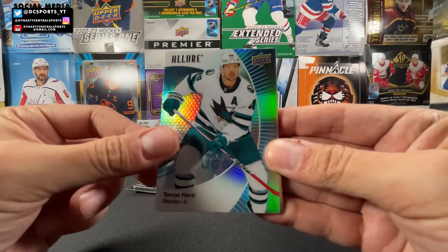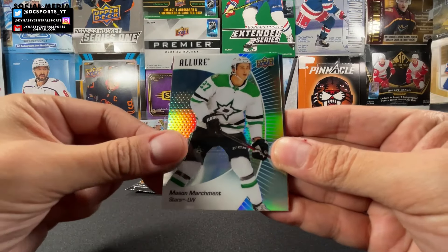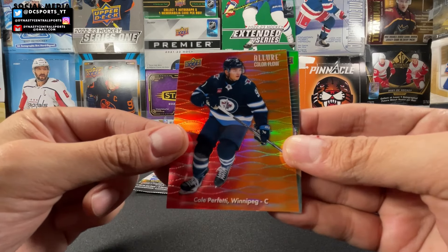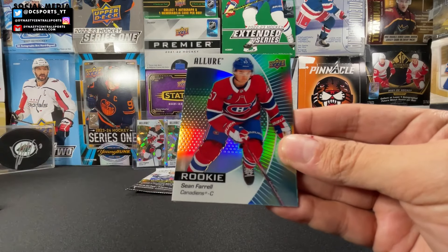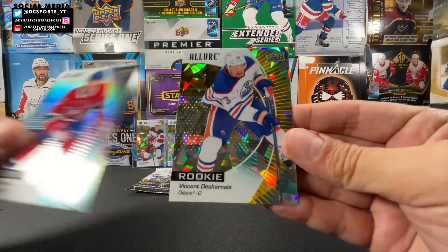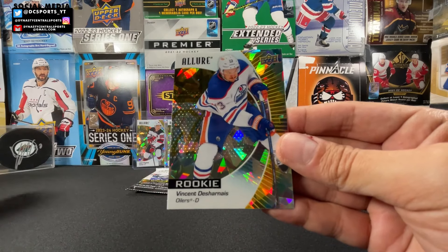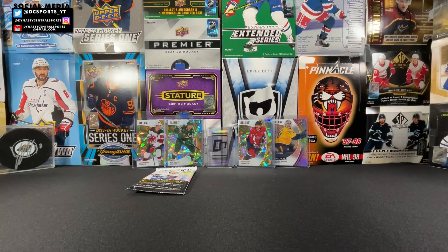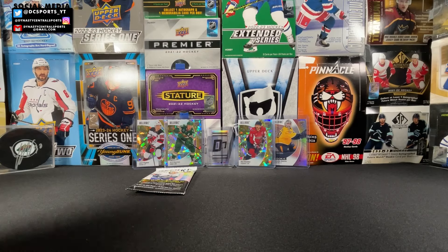Two packs left in this blaster, I don't want this to end! Tomash Hurdle, Mason Marchment, a red to orange color flow of Cole Perfetti, a rookie of Sean Farrell, and a yellow taxi of Vincent DeHarnay. Vincent DeHarnay, now on the Vancouver Canucks I believe — went over to Vancouver Canucks in free agency. Sleeve that one up.